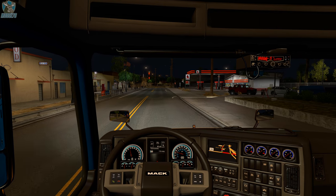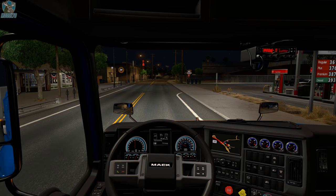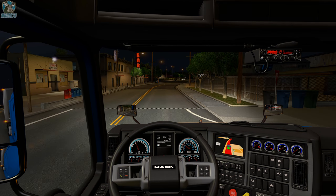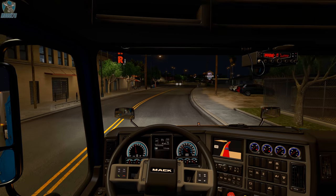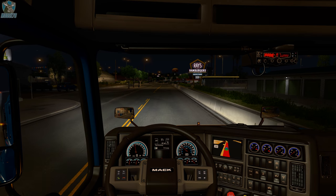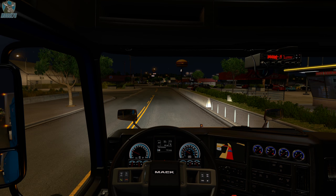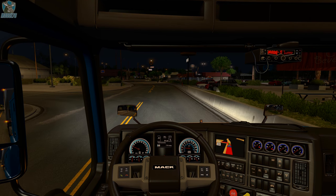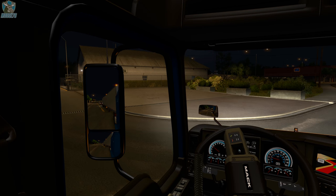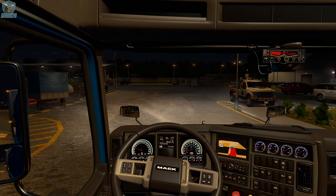Trailer ownership was huge — some of the community has wanted it literally since the game launched. It adds a whole other level of immersion, so now you can use the same trailer all the time. You can still pick different trailers if you choose, but if you want to own your own trailer, you can haul just about any cargo with it. It's an awesome feature — something we had way back in the days of 18 Wheels of Steel Hauling, so it's nice to finally see it implemented in both ATS and ETS 2.